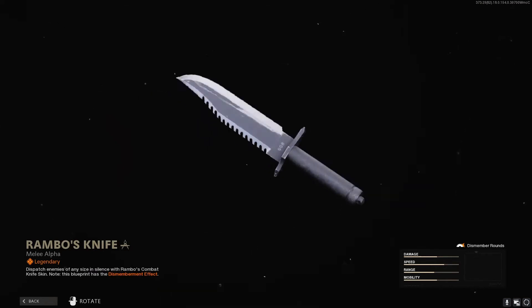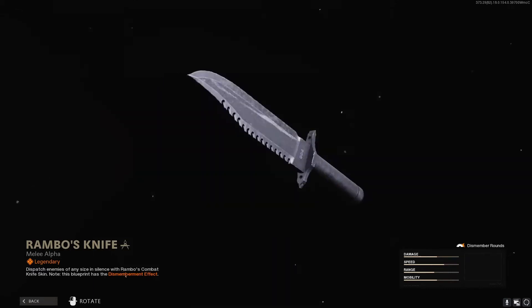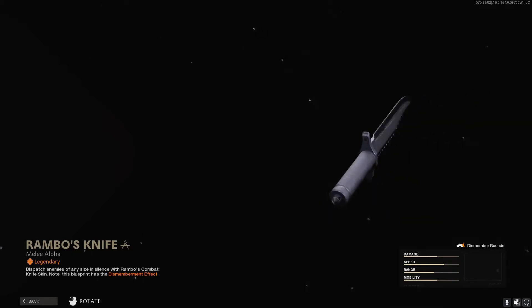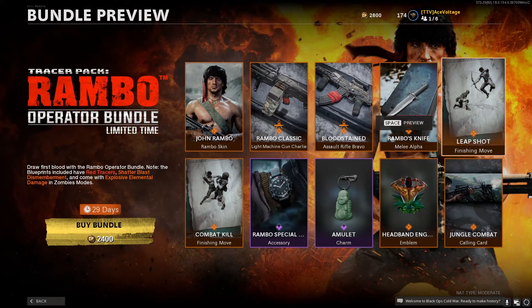Then we have Rambo's knife — a giant bowie knife — which is one of the reasons I want to get this bundle. It has a dismemberment effect, so I'm assuming if you hit a player in the arm the arm will pop off, or maybe it's always a head pop. I don't know exactly if it depends on where you hit or if it's random, but I kind of want this just to get the bowie knife.